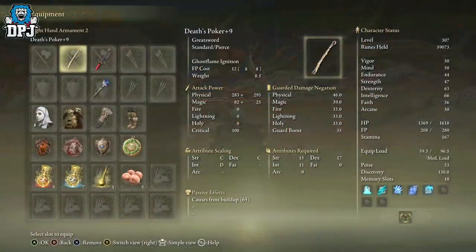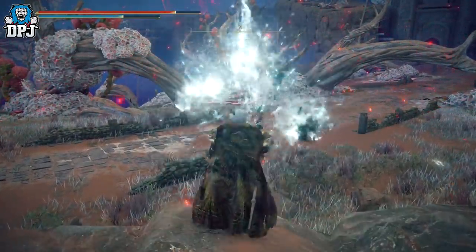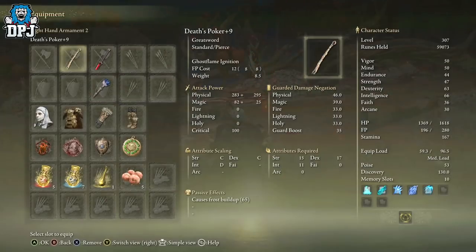This is called the Death's Poker and it's pretty good. It causes thrust build-up — it's actually really unique in the way it works as well. Some great little special effect there, and it is a great sword, weirdly enough.